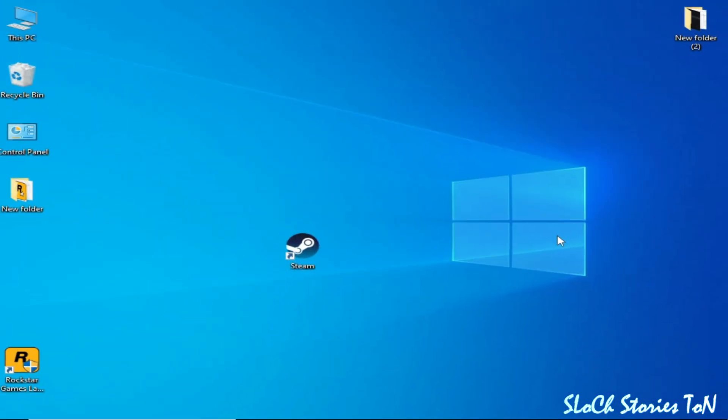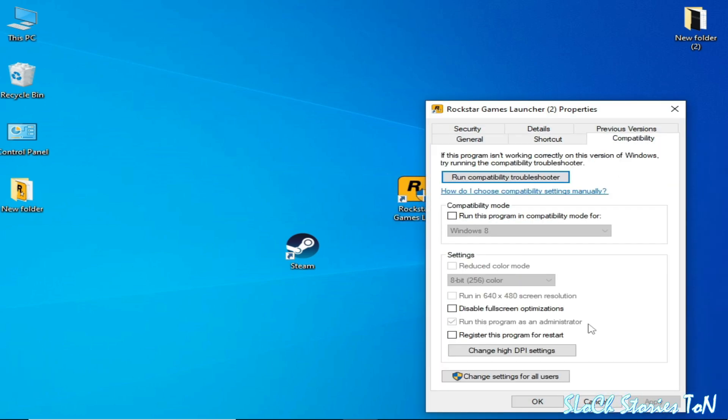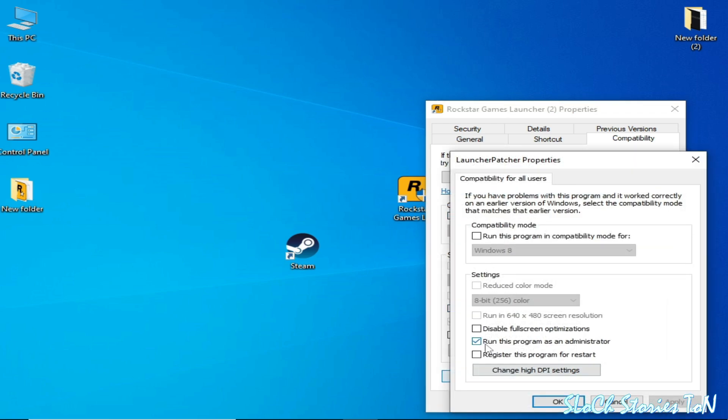Solution number three: if you are using the Rockstar Games Launcher, right-click it and go to Properties, then Compatibility. Uncheck the relevant box, go to Change Settings for All Users, check the appropriate box and uncheck it, then click Apply and OK. Alternatively, check the other box, click Apply and OK.